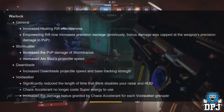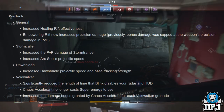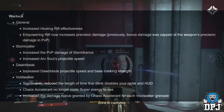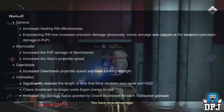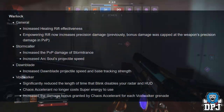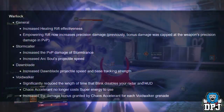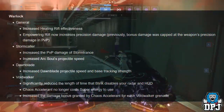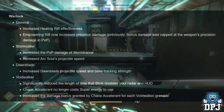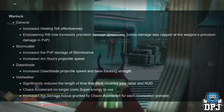Warlock general: increased healing rift effectiveness. Empowering Rift now increases precision damage — previously the bonus was capped at the weapon's precision damage in PvP. Stormcaller: increased PvP damage of Storm Trance, increased Arc Soul projectile speed. Dawnblade: increased projectile speed and base tracking strength. Voidwalker: significantly reduced the length of time Blink disables your radar. Chaos Accelerant no longer costs super energy to use, and increased damage bonus granted by Chaos Accelerant for each Voidwalker grenade.